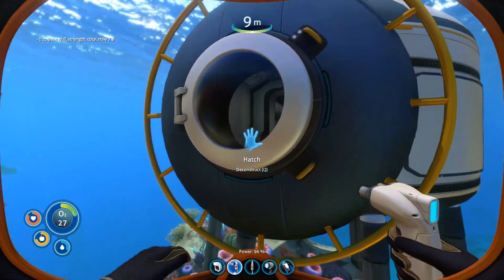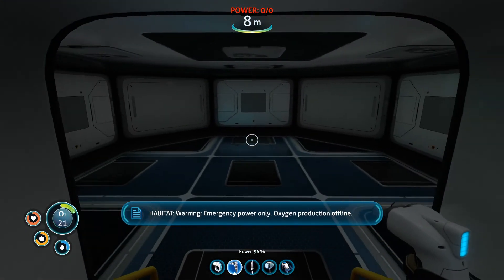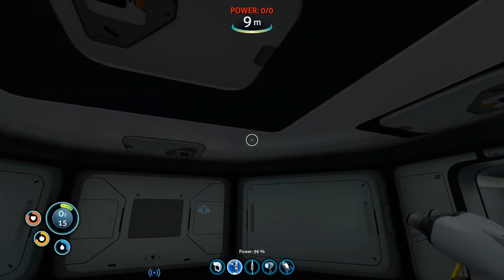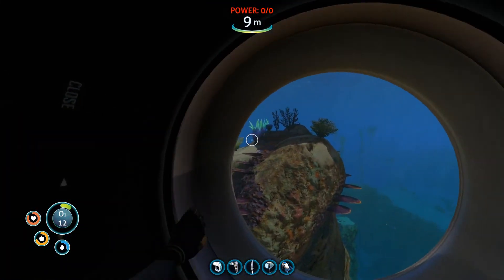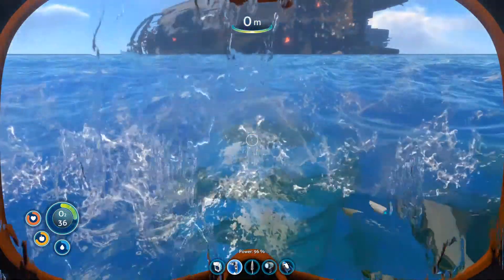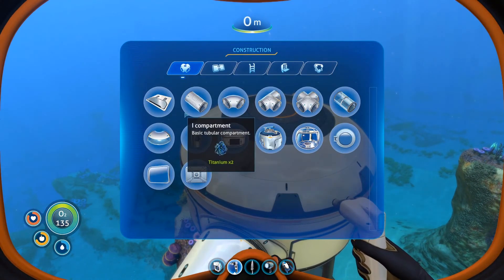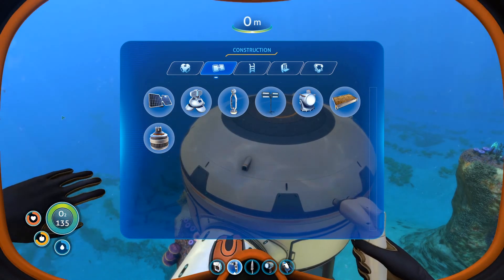There we are - let me click the mouse button to get in. We're slowly running out of oxygen in here and there are no lights, so we need to get some power. The quick and easy way is to put a solar panel on the roof, and that should give us enough power to get us going for a little while. So right-click, exterior modules, solar panel - I need two quartz, titanium and copper.